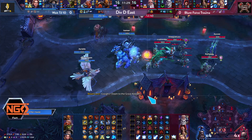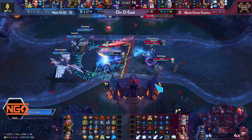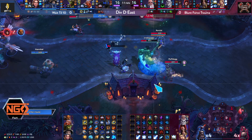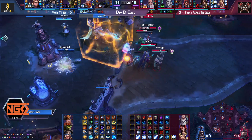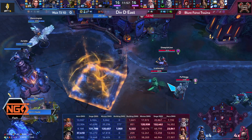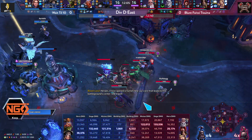Garrosh is out again. Jaina needs to slow Garrosh whenever he comes in — she needs to save her Q just for that. They killed Garrosh, which is nice, and forced Anduin's ult, but the Mighty Gust saves him from follow-up damage. Valla is at 23 stacks. The sleep misses.